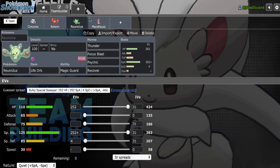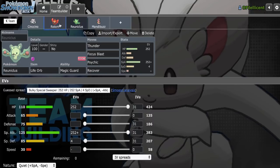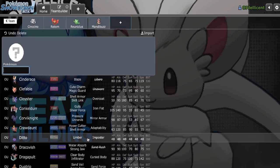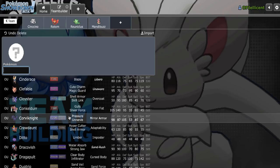We have a Dragapult and Hydreigon switch-in now. Cinccino is not really a Dragapult switch-in — it does have the Ghost immunity, but before Mandibuzz was on the team, they had no reason not to use Draco. Now they might U-turn out every time, which will help me out. What do I want now? I definitely want hazards of my own, and ideally a Choice Scarfer to round things out — so what could the Choice Scarfer be?